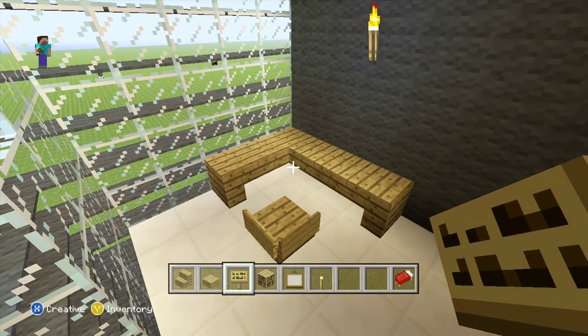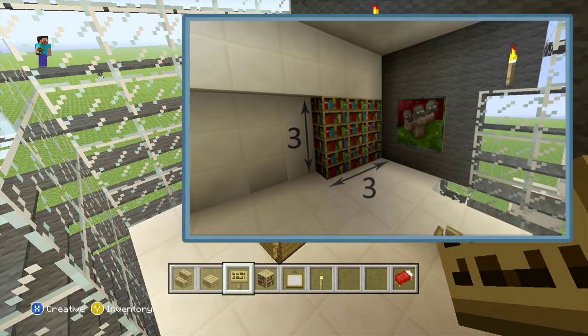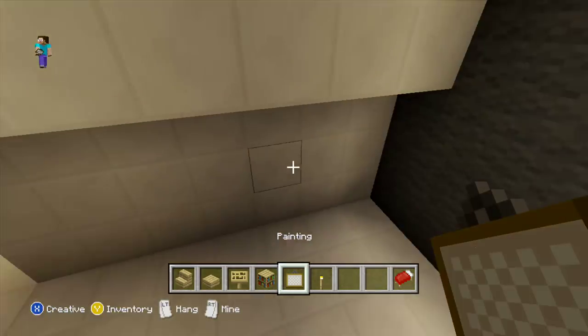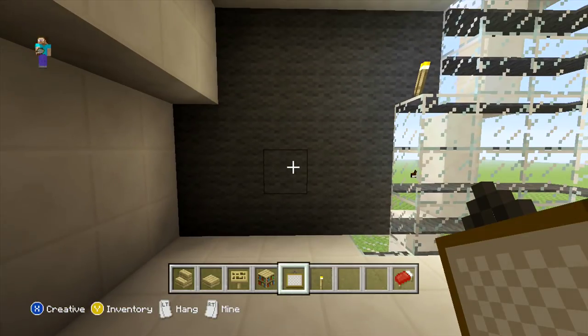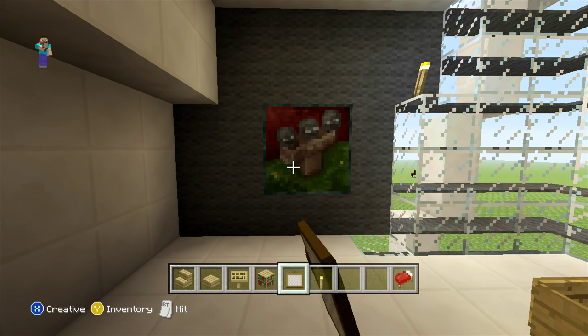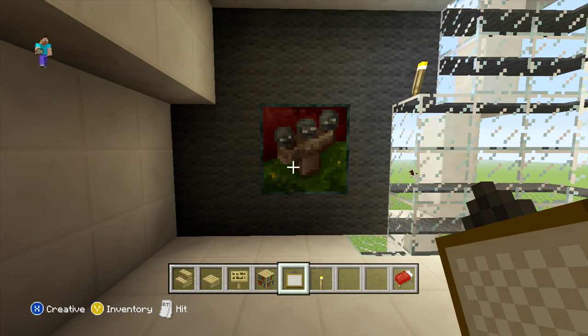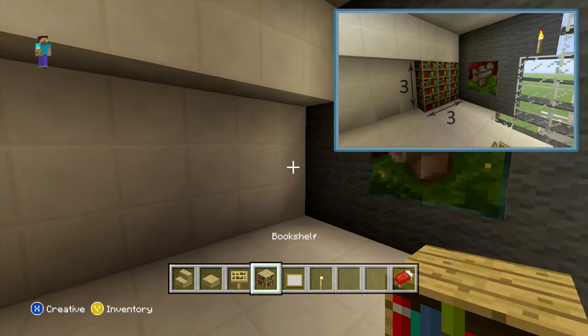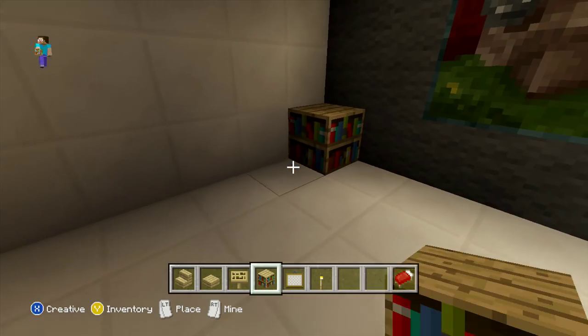Then after this, to finish off this room we're going to be adding a painting and also some bookshelves in the corner. For the painting, come in front of the gray wall section and add a two by two painting. Then to finish off the room, come to the corner and place a three wide set of bookshelves, making sure they're all three blocks in height.